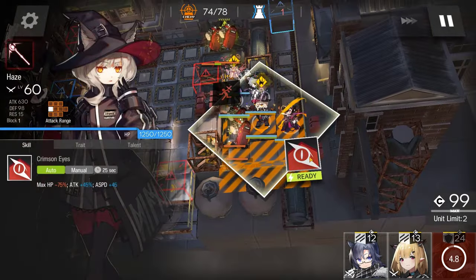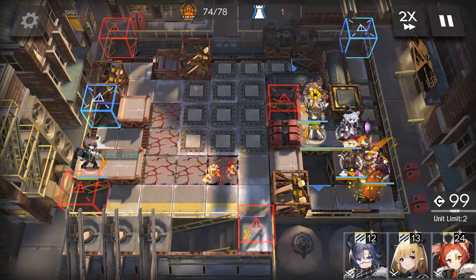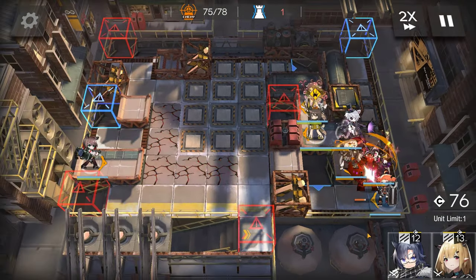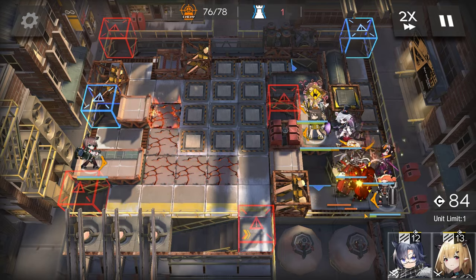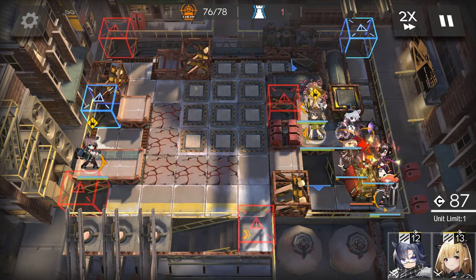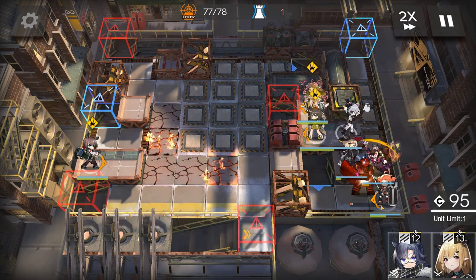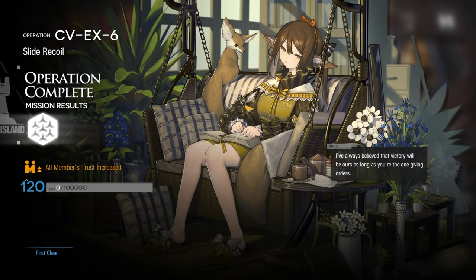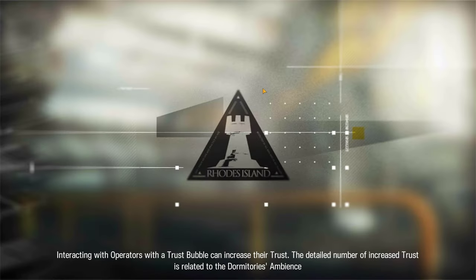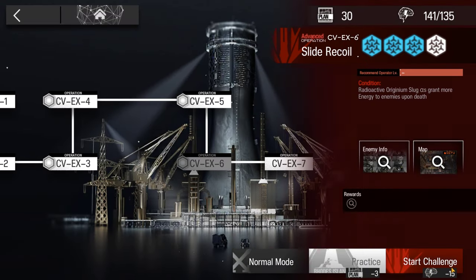Unleash all the Arts — careful kittens, don't lose your minions. This Beagle in front. And there we go. That's how I cleared CVEX6 Challenge Mode. Check out the links below for more Black Steel content. Check out my socials, like and subscribe. Thanks for watching, peace out.